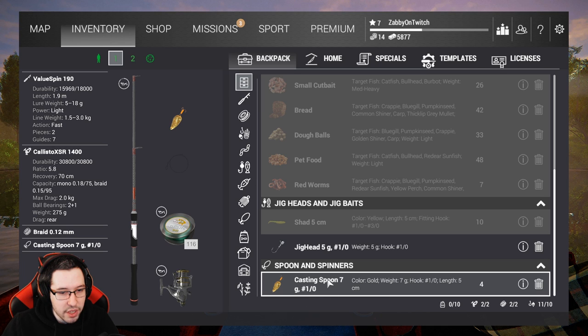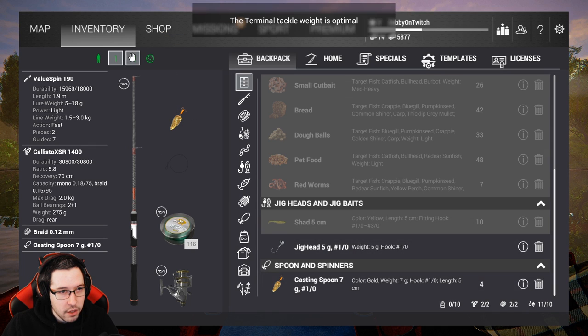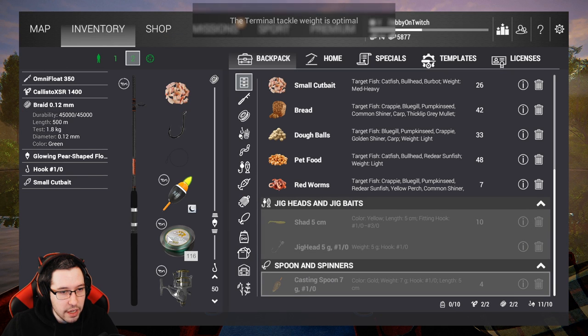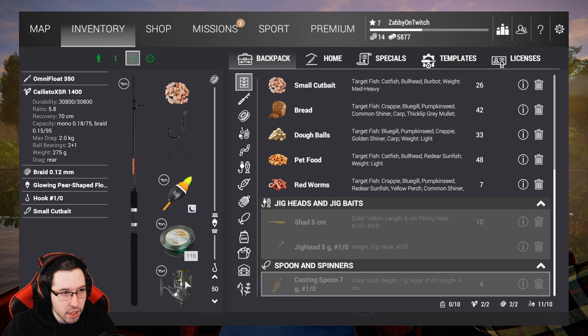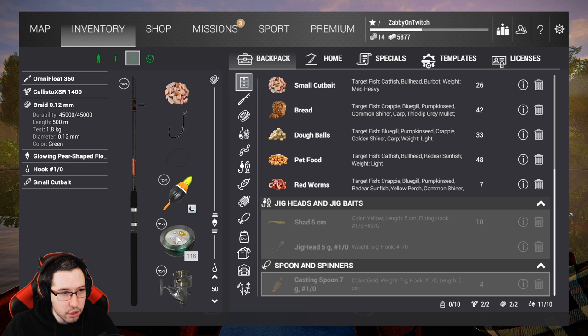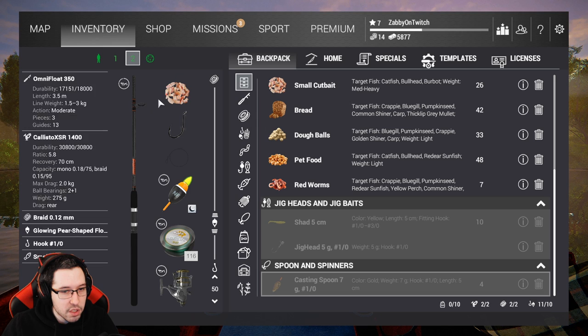I also grabbed a 1.07 gram casting spoon, which is a quarter ounce casting spoon, and it will be optimal weight. For the float setup it's basically the same — you got the Omni float, which we still have from the last video, the other Callisto 1400, the same exact line, a bobber, a 1.0 hook, and some small cut bait.